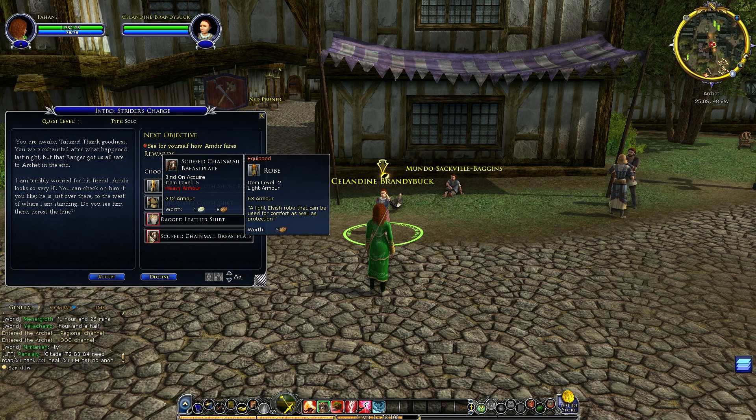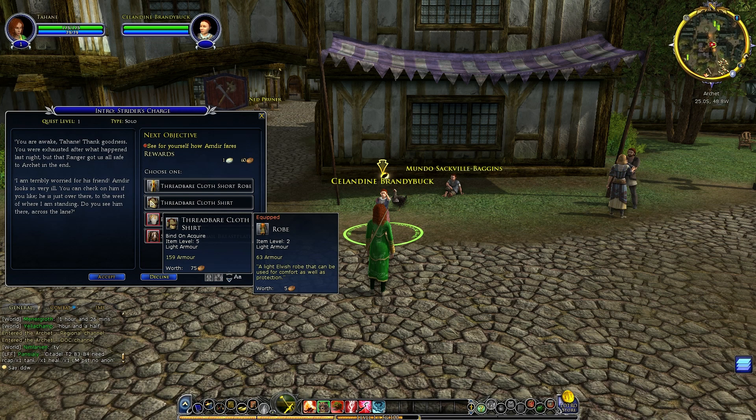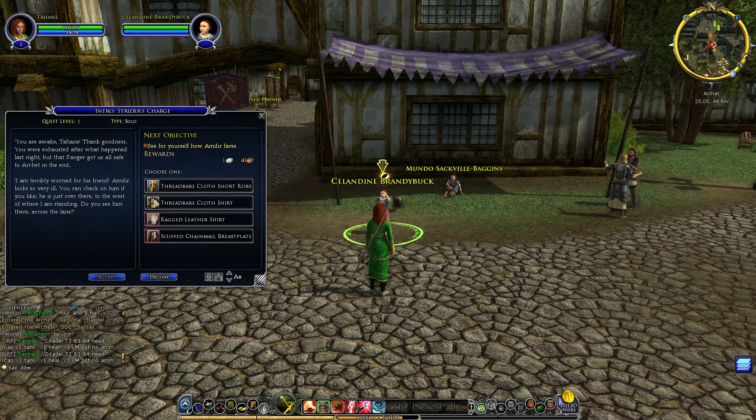I'm looking at my gear — a light elvish robe that can be used for comfort as well as protection, 63 armour. They're both the same stats. I'll go with either one. Checking out my options before heading to find Amdir.